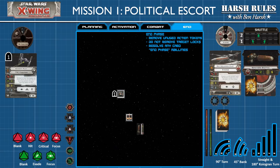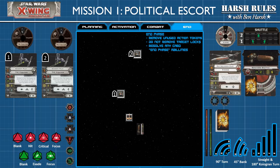Now we're in the end phase — basically a cleanup phase where we remove any unused action tokens. Since we've used everything, that is complete. We did not have any target locks, so we don't need to worry about those. We have no card end phase abilities to resolve. In this particular scenario, at the end of the end phase, if a TIE fighter has been destroyed, the Imperial side gets another TIE fighter — so here we go, a new Academy pilot number 2, fresh from the Academy. From this point you'll keep running through the phases until either the Senator shuttle crosses the Imperial edge or is destroyed. I'll leave that up to you to find out.